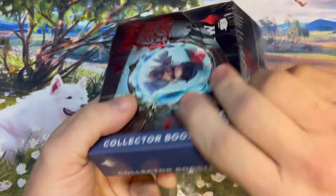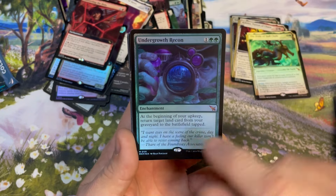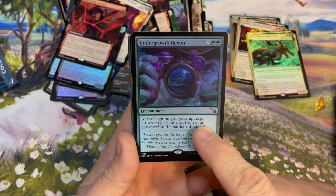Three more packs, Expo — you're already pretty set with that first pack hit. Outrageous Robbery. Lazav making another appearance. Nelly Borsha, Impulsive Accuser — I'm gonna assume Nelly's related to Bell. Connecting the Dots. Undergrowth Recon — that is a mythic. Three-mana enchantment: return target land card from your graveyard to the battlefield. Okay, that's something. Deadly Complications, Gleaming Geardrake, Whipcracker.